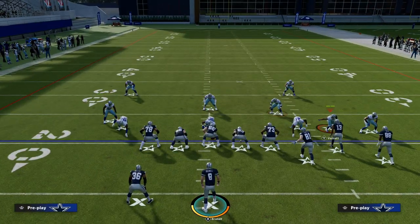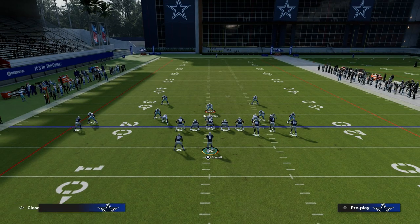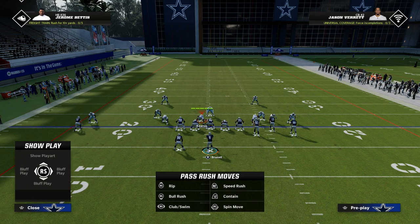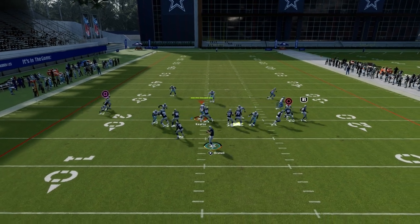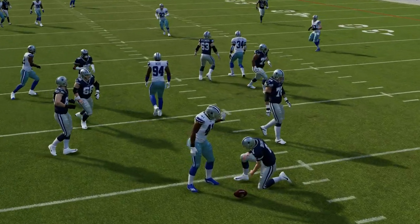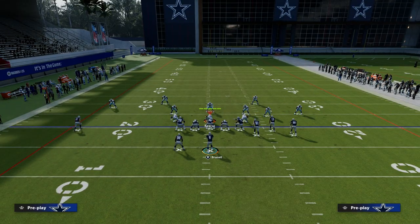Another thing you can do is basically change which side you go to — you could come over here as well. The reason you'd want to do that is it just changes how they're going to pick up the blitz. You can see the pressure comes in even against a blocked running back.